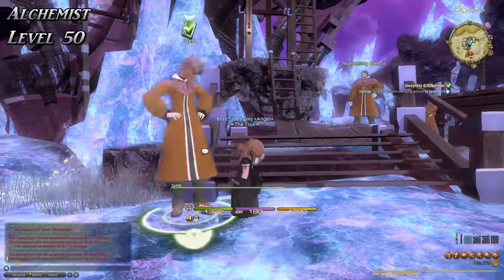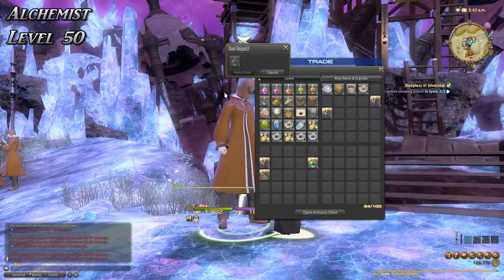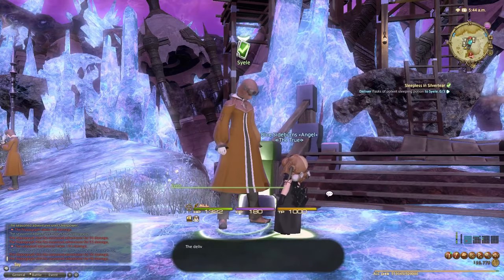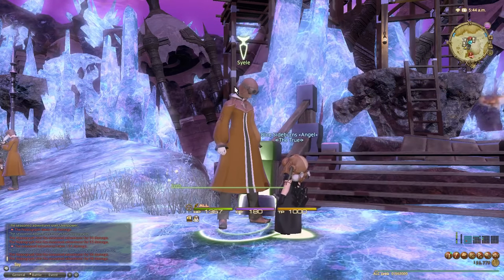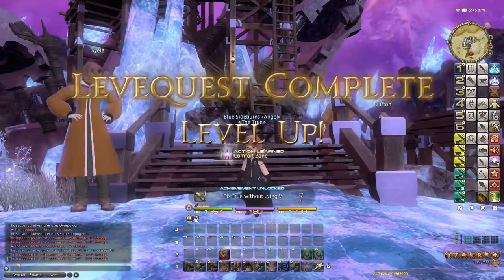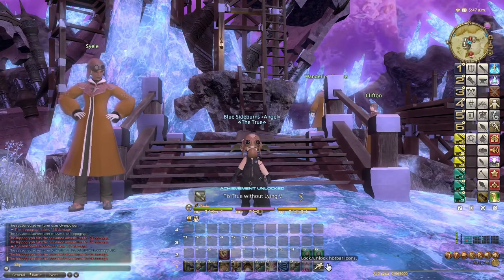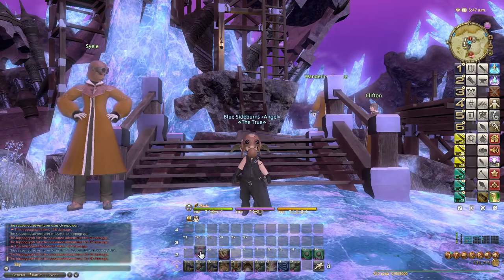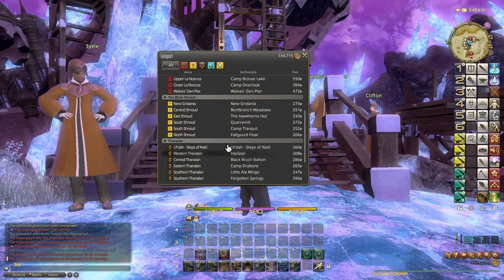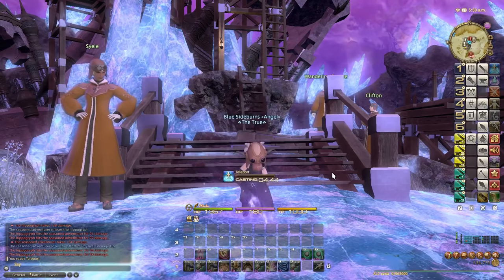We made it — this is the end! Turning in the last leve, handover, complete. We are level fifty Alchemist! We earned Comfort Zone, a very useful ability later in the game. Now let's go back to Ul'dah, do the level fifty quest, get our level fifty crafting tool, and we're done.